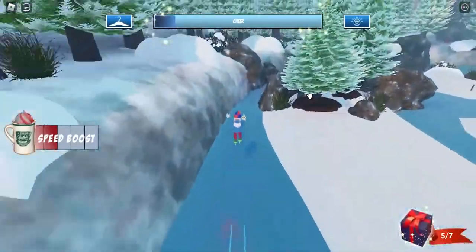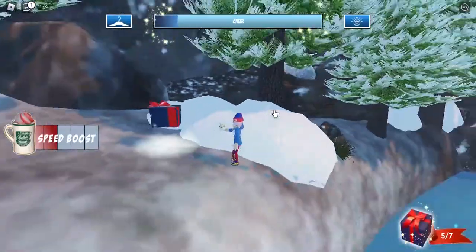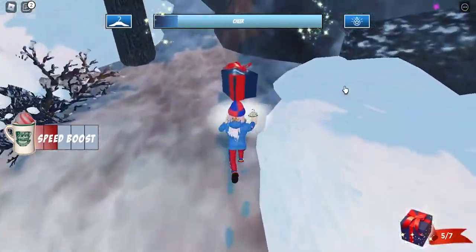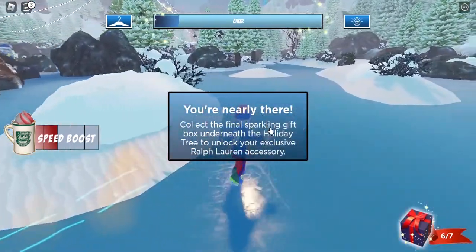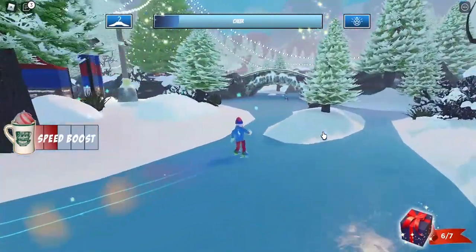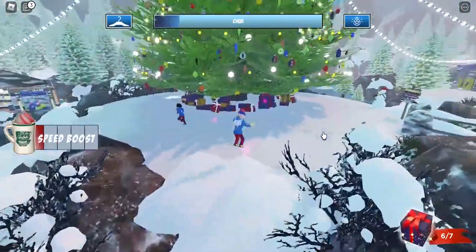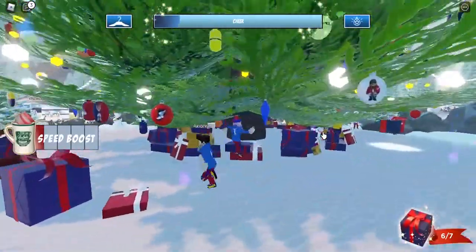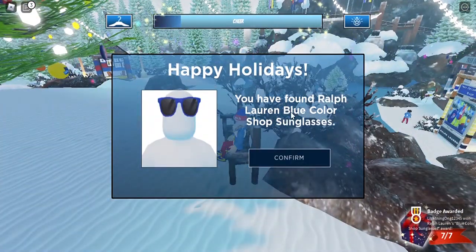The sixth present is right over here next to the spawning area — just take it. The final seventh present is going to be under the Christmas tree again. Let's go towards the Christmas tree and get the present from under the tree. There it is — the final present is right there under the tree somewhere.